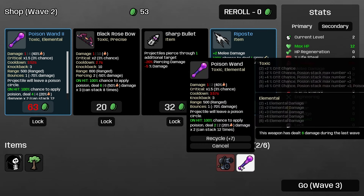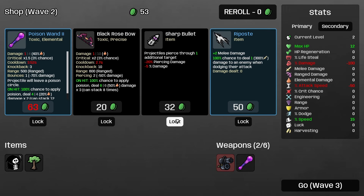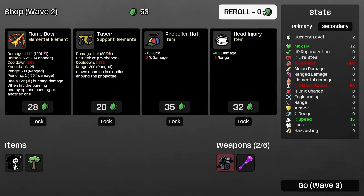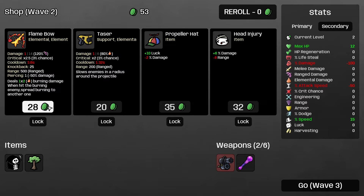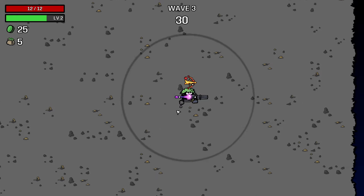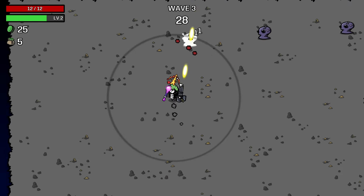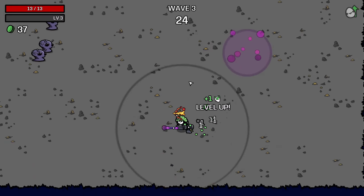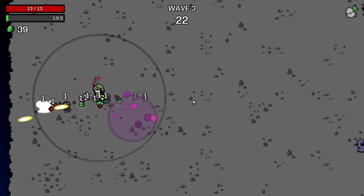More engineering means I get better items. Poison wand level two — if I recycle this, will that be enough? No. Re-roll. Oh, did you see that lightning one? Flame bow — I'm going for that, no idea what it does. My character already looks very OP and very cool. I shoot so fast, this is cool!